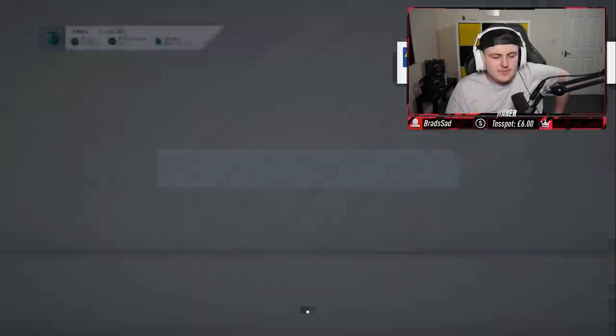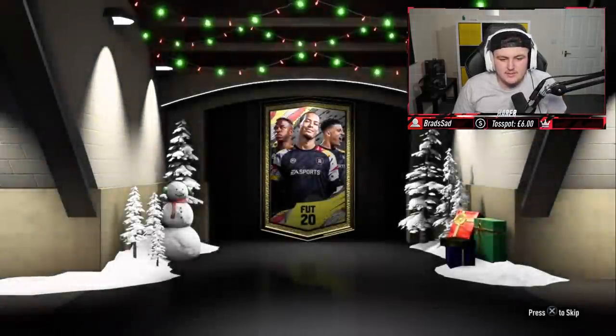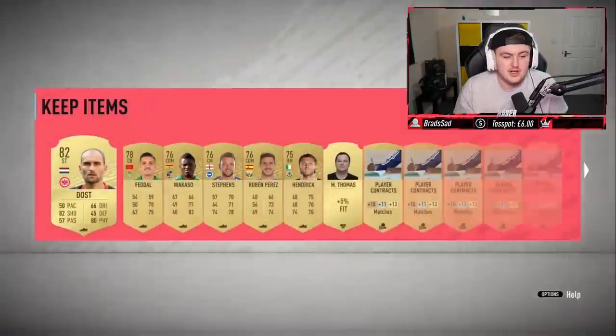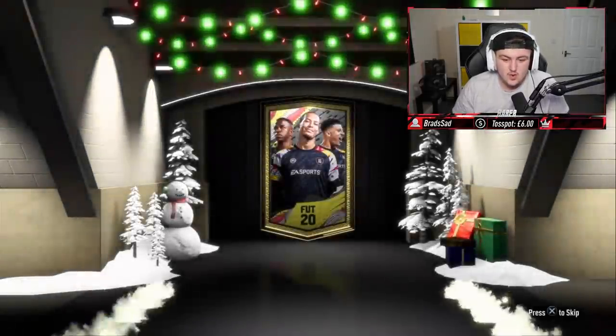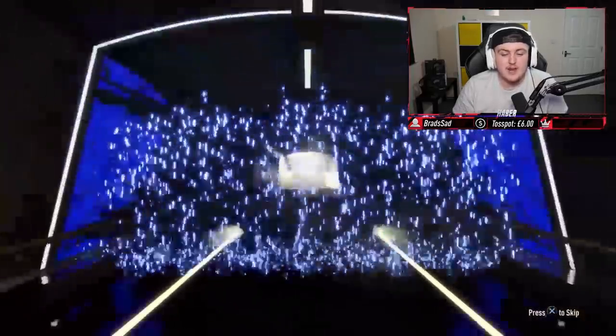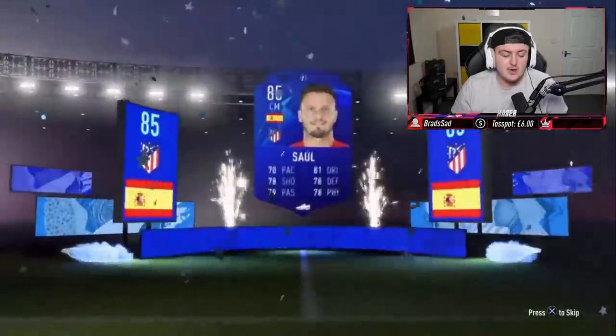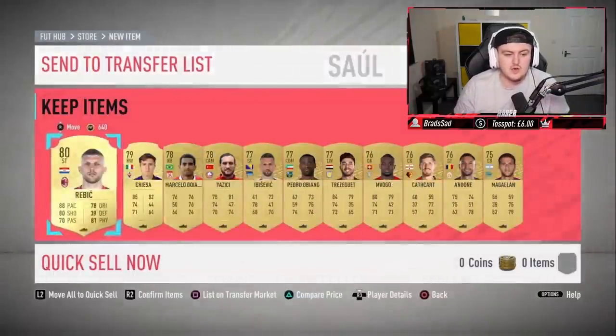Next set now - Gold 1 rewards. Let's see if we can get something good. Prime Mixed Players Pack - we don't really care about Prime Mixed Players Packs. Premium Gold Pack - the SharePlay connection is not great, so I don't think we've got anything good. We'll store all that in the club. Time for the Premium Gold Players Pack - at least something in this. UCL walkout! But is it going to be a fake walkout? Spanish, centre mid. Hey, that's 85 rated - that's not too bad, pretty decent. We'll send that to the transfer list.